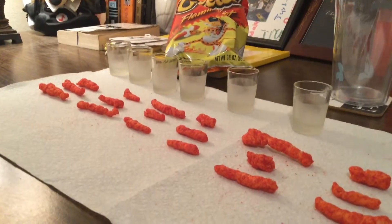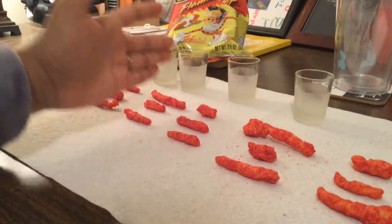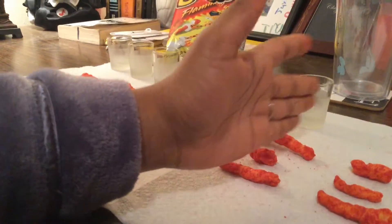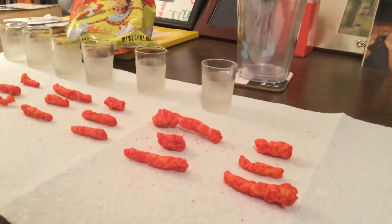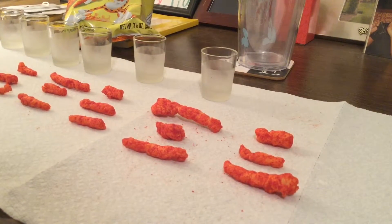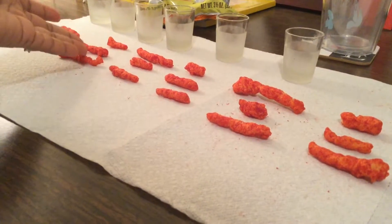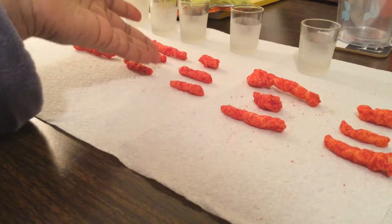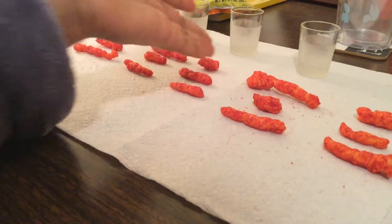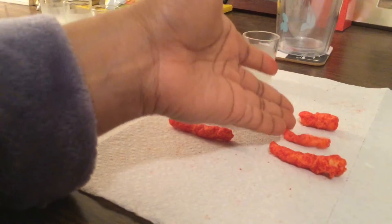So as you can see, there are 6 groups: 1, 2, 3, 4, 5, and 6. And each group has 3: 1, 2, 3 — repeated for each of the 6 groups.